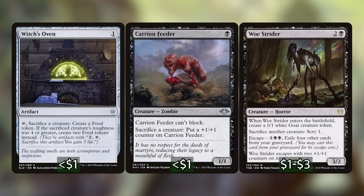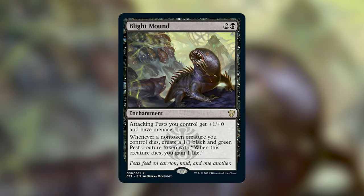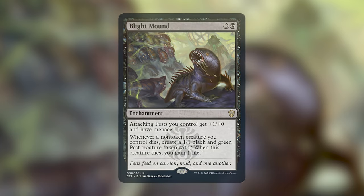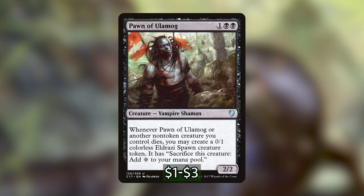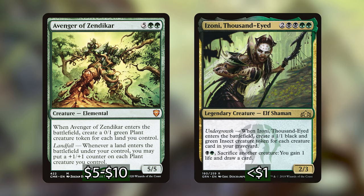It wouldn't be an Aristocrats deck without some Token Makers. We've got Blight Mound — whenever a non-token creature we control dies, we make a 1/1 Black and Green Pest creature token with 'when this creature dies, we gain a life.' We've also got Pawn of Ulamog, which makes us an Eldrazi token we can sacrifice for mana every time one of our non-token creatures dies. We've also got Avenger of Zendikar, which when it ETBs makes us a plant token for each land we control, and Izoni, Thousand-Eyed, which gives us an insect for each creature in our graveyard. These are the creatures we're going to want to reanimate with Victimize — they give us a tremendous amount of tokens as perfect fuel for other effects in the deck.